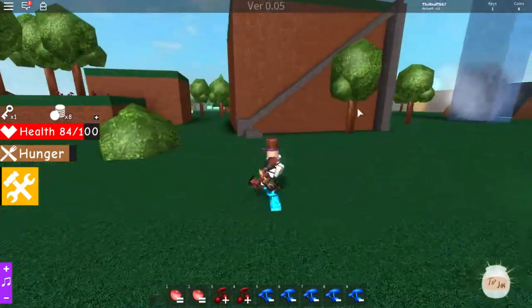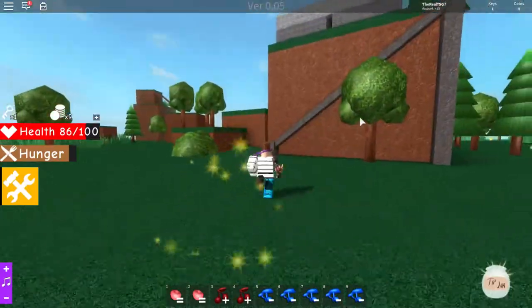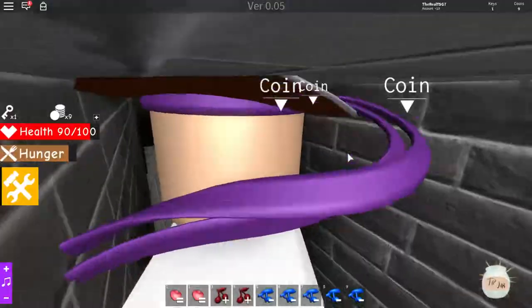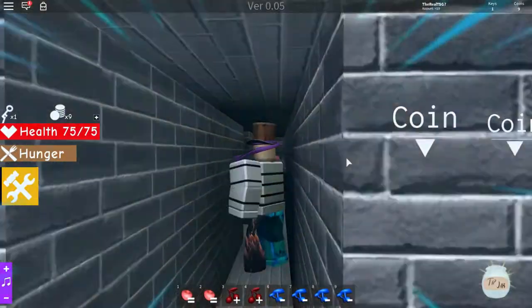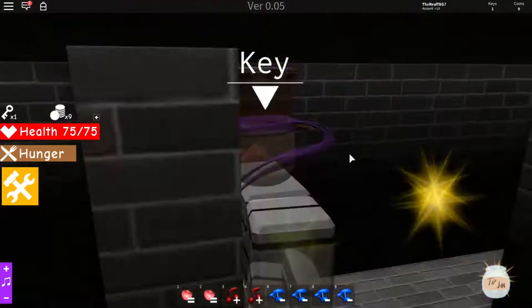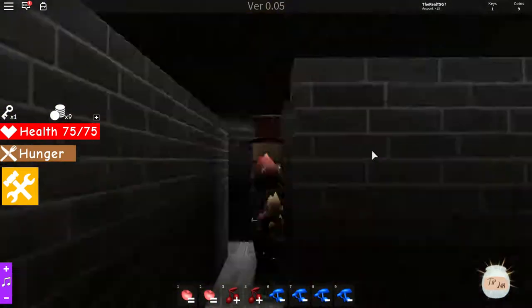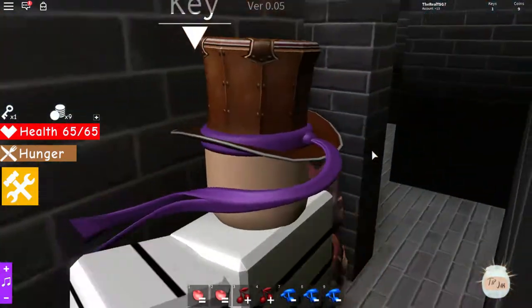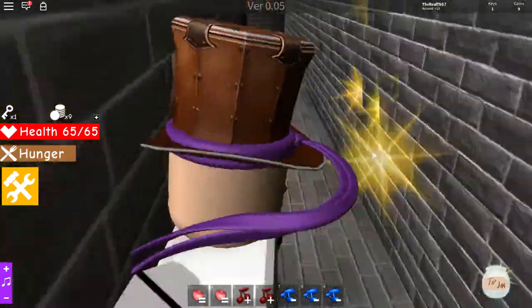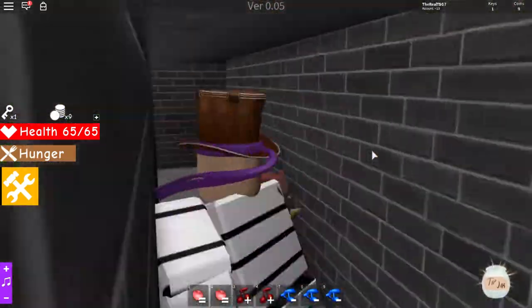Okay, we gotta get up there — let's grab this coin and get up there. There might be a key up there, you know, that'll be lit. Let's go up here. Okay, let's just shrink down just a little bit. It just says key — wait, let's just shrink down a little more so we can get it. All right, we're almost there, come on, where's the key?